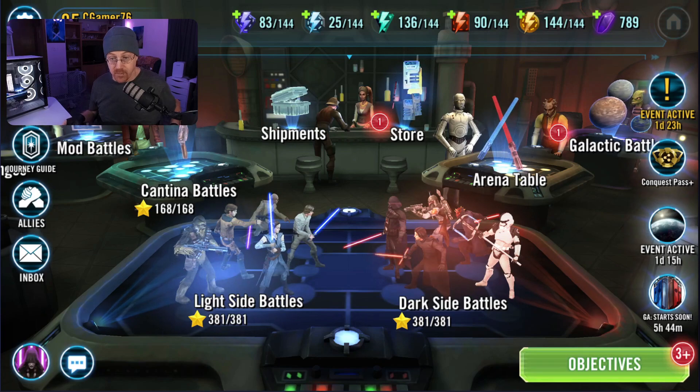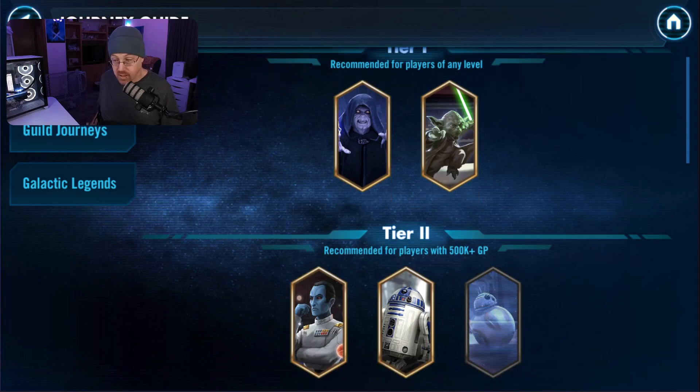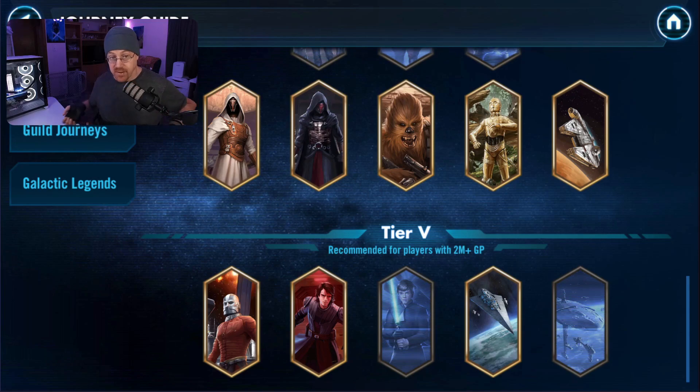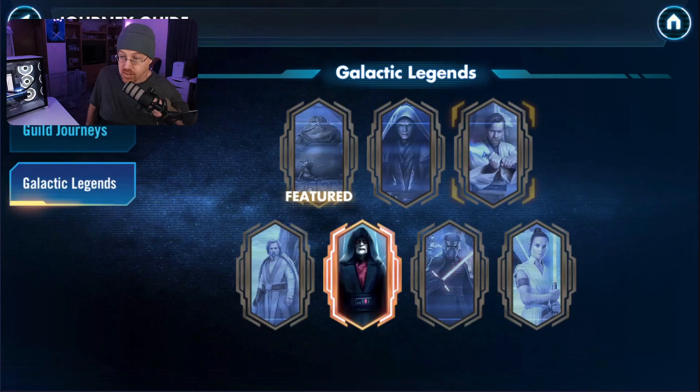Let's take an actual look at the journey guide and see what's available. We have our solo journeys, we have our guild journeys, and we have our galactic legends. Tier one is the beginning of our solo journey, and it goes to tier two, tier three, tier four, all the way down through tier five. We also have the guild journeys, which are accomplished by doing raids — we can get Darth Traya shards, General Kenobi shards, Han Solo shards, and most recently Third Sister shards from the new Rise of the Empire territory battle. And then we have galactic legends, which are pretty much our ultimate characters inside of the game — a selection of seven, with Jabba the Hutt being the most recent addition.